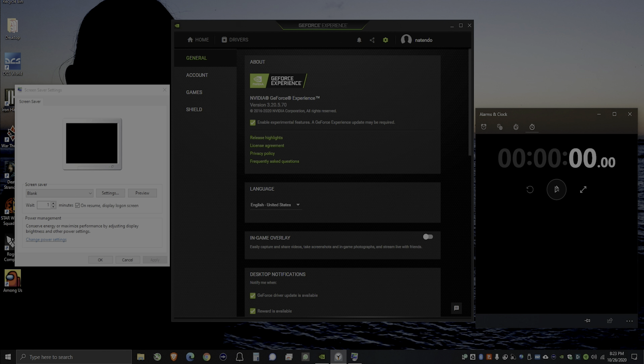I will reset the clock, and you'll see that after a minute and some change since I moved the mouse, it'll go to a screen saver. And there you go — it went to a screen saver because the NVIDIA in-game overlay is not enabled.